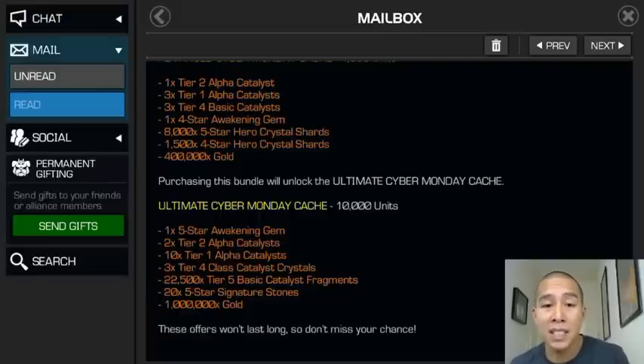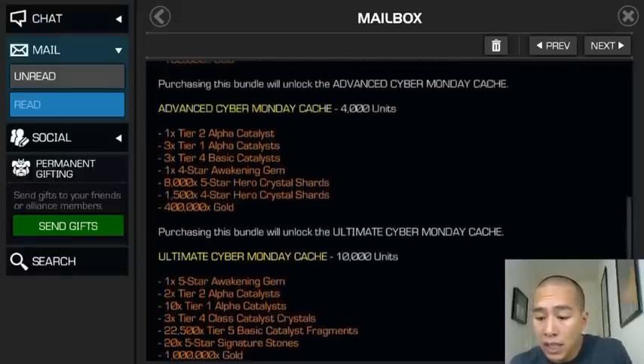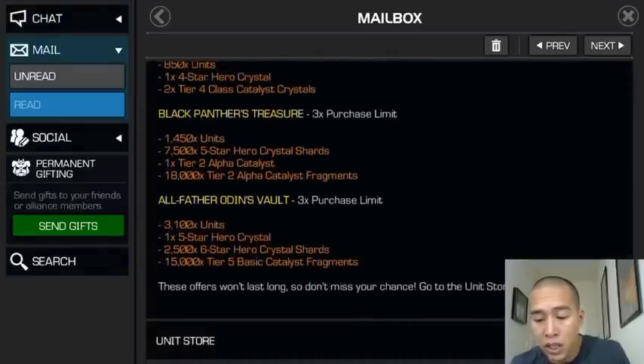The Ultimate offer also includes 22,500 tier five basic catalyst fragments and a million gold. It's basically an arms race to get rank five five-stars or rank two six-stars. I made a video last week comparing 2017 deals - these are a lot better. My only wish is they had included a five-star awakening gem option in the Black Panther or Odin unit offers.